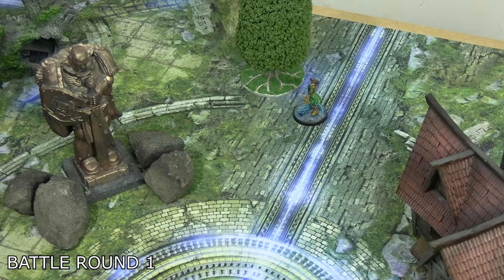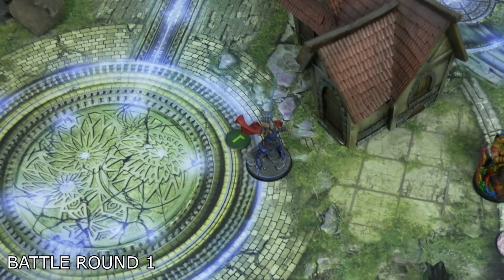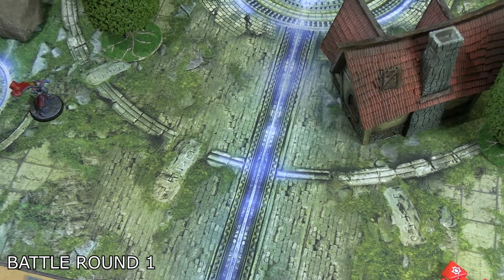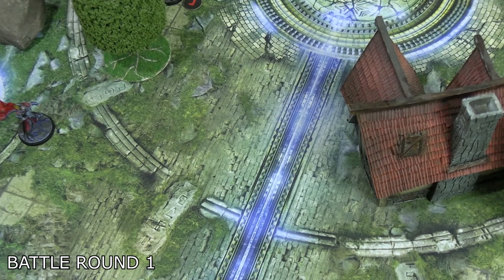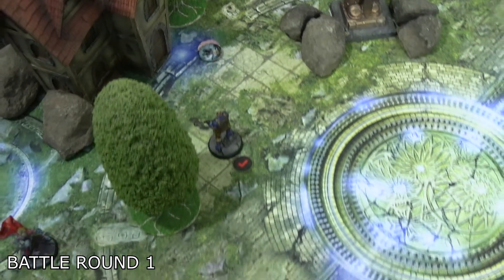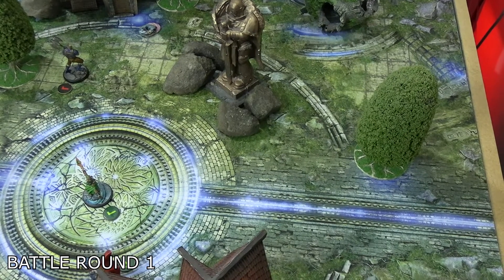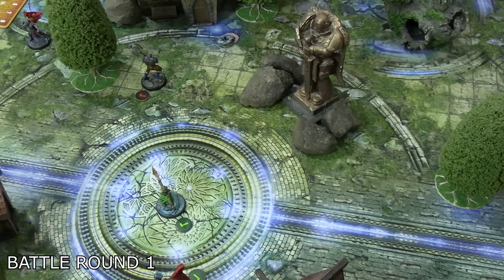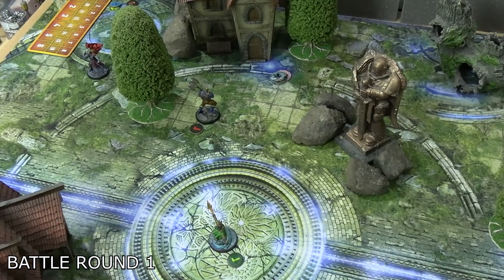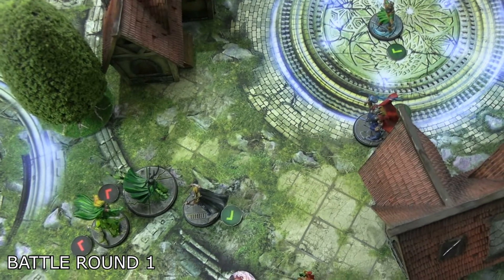Thor Odinson activated and for once didn't open the game with Get Help. Instead he moved to the far side of the hammer, paid one power to pick it up, and moved further down — bringing the scrap to team green. That was followed by a similar activation from Scourge: he moved up within one of the hammer on his side, picked it up for one power, then moved toward the other side of the table. He's aiming to point-defend rather than waste a Thor over there. Loki was last for the good side, moving medium forward and trying to get within range four to use Illusions, but Scourge was just outside that range, so Loki moved to the middle to leave his options open.